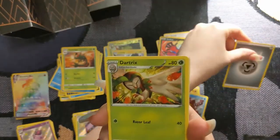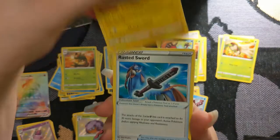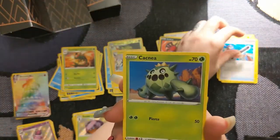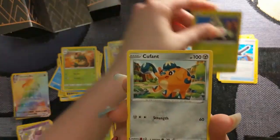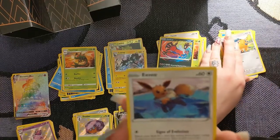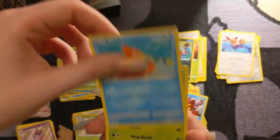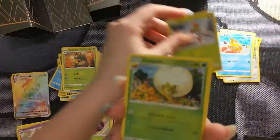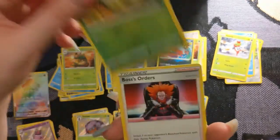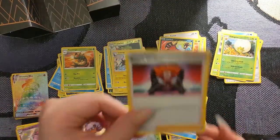We've got Steel Energy. Oh yeah, we've got Dartrix. Another Rotom. Rusted Sword. Cacnea. Cufant — that would make such a cute thing. We've got Eevee, another Boltund, another Yanma, a Reverse Foil Eldegoss — she's so cute. And then we've got a Boss's Orders.